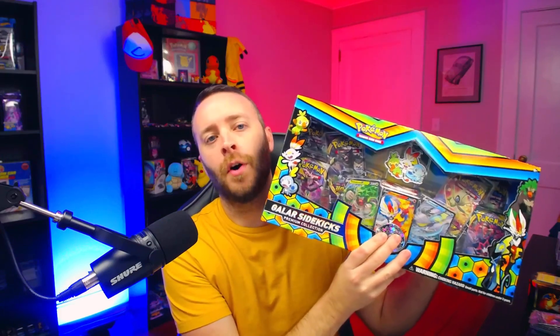In this episode we open up the Galar Sidekicks Premium Collection box set. This was on the Pokemon Center website right around Black Friday — I snagged one up and wanted to do an opening here on the channel for you guys. It's a huge box. You can see it comes with a bunch of booster packs: Rebel Clash, Vivid Voltage, some Siege, Darkness Ablaze, and some Steam. Right here in front of us we have the Rillaboom V, Cinderace V, and Inteleon V. Let's open the box and see what's inside.